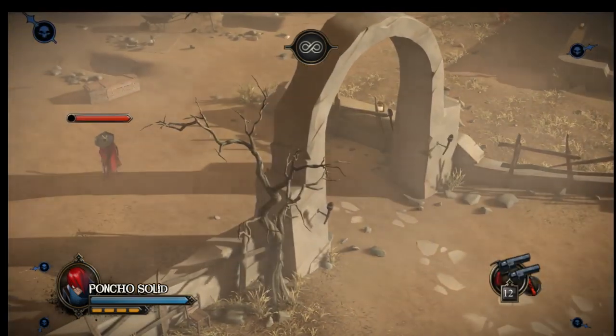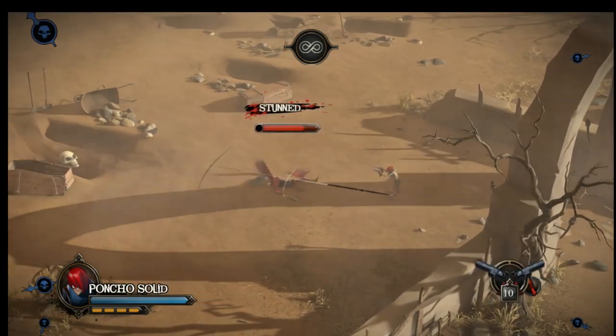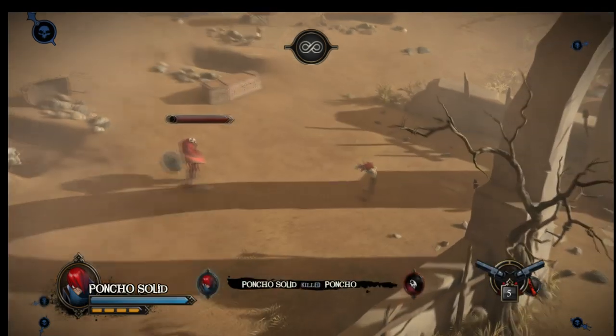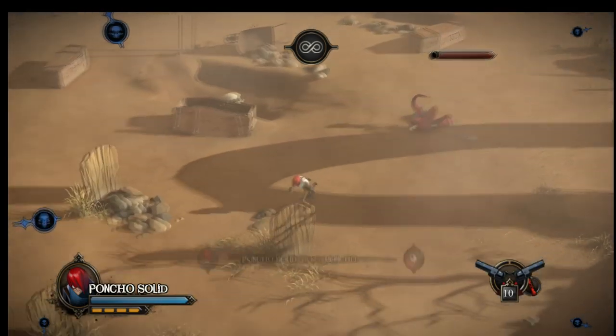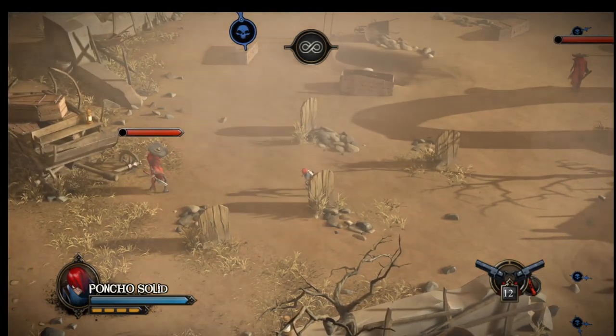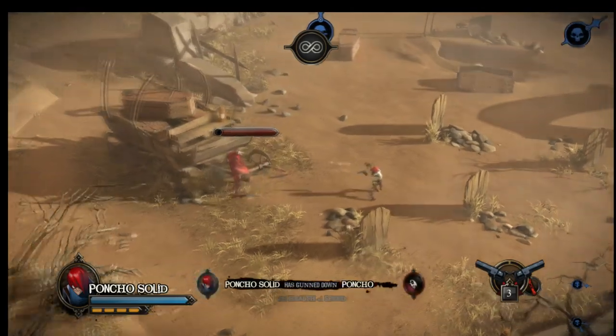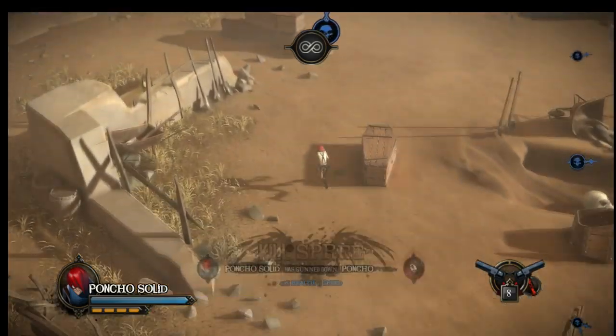That combo works on pretty much the whole cast. Here we have a Phantom Poncho — switch, and this kid is all damage, no fluff. All damage, no fluff. That's Kid Red, the dictator. And that was all my Phantom Ponchos taken care of.